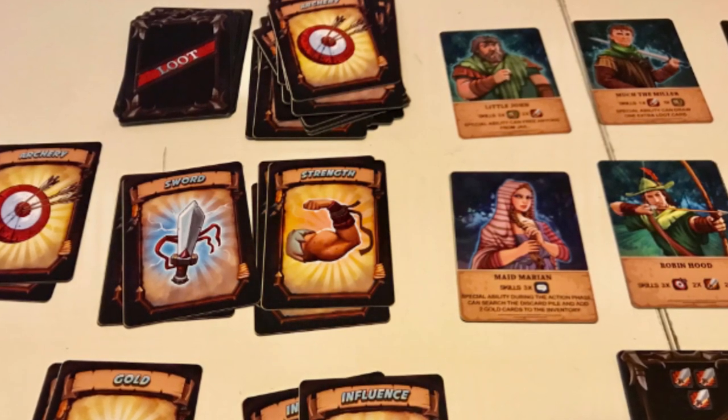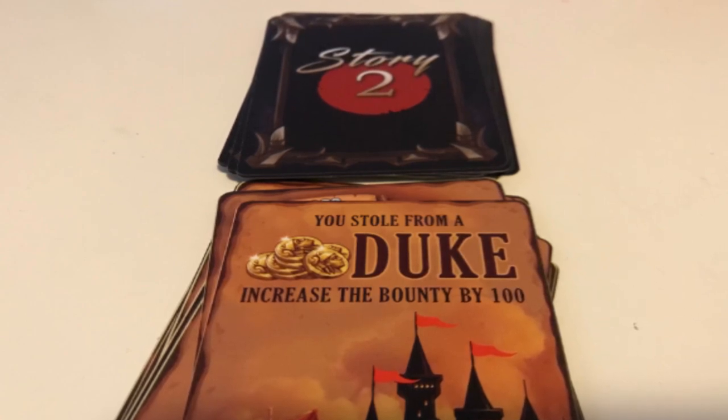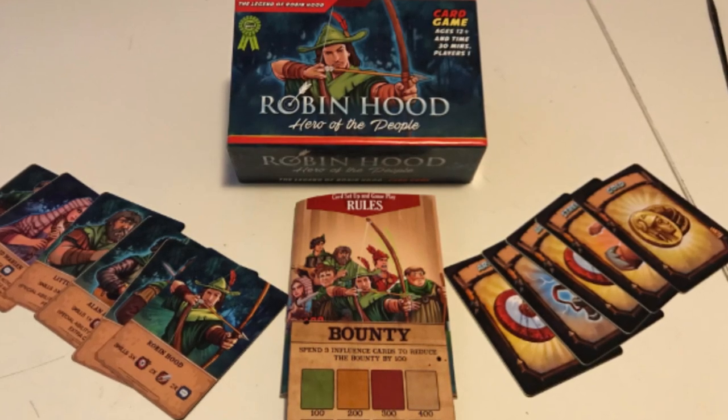In the game Robin Hood: Hero of the People, your objective is to free your merry men — recruit all seven of them. It's a fairly simple game: you're drawing cards and utilizing them in your tableau, freeing and recruiting your merry men, then dealing with story cards where Prince John does things that don't help you. You don't want your bounty to get too high because if it hits the limit Robin Hood will be captured and you'll lose, or if your entire story deck runs out before you've freed all your merry men, you also lose. The only safe path is having all your men recruited with a bounty lower than 500, because a hero is only as valuable as their bounty.